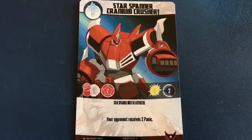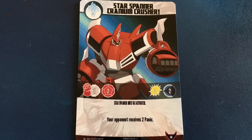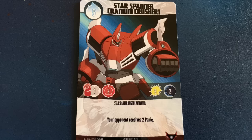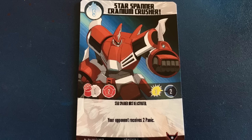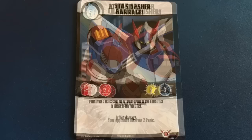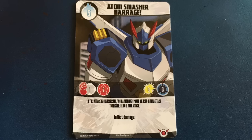Here's a very simple example of a basic combat. It's player 1's turn and he wants to attack with Star Spanner Cranium Crusher. The 5 in the upper left corner indicates that this attack will cost 5 fighting spirit. The icons in the bar along the middle show that this is a melee attack with a range of 1, it will roll 2 attack dice, deal 3 damage if it hits, and has a cooldown value of 2. The attack also specifies that Star Spanner must be active, which is one of this robot's unique abilities, and that if successful, the opponent will receive 2 panic tokens. Player 2 chooses to counter with an attack of his own and plays Atom Smasher Barrage. This attack costs 5 fighting spirit, is melee with a range of 1, rolls 2 dice, deals 5 damage if it hits, and has a cooldown value of 3. It also has special text stating that if the attack is unsuccessful, it can be re-rolled by spending power.